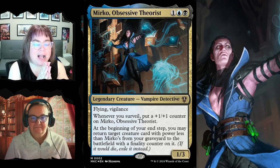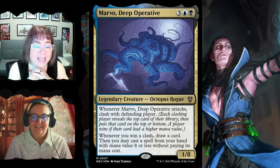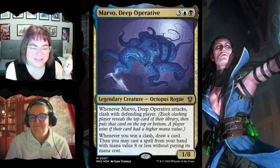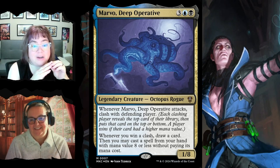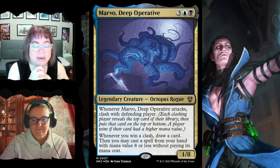Another option for commander is Marvo, Deep Operative — an octopus for five, a 1/8. When he attacks, you clash with the defending player: each player reveals the top card of their library, then puts it on top or bottom. A player wins the clash if their card has a higher mana value. When you win a clash, you draw a card and can cast a spell from your hand with mana value eight or less without paying its mana cost — a free spell if you win.